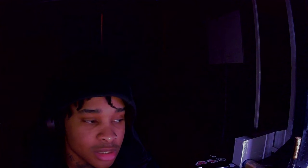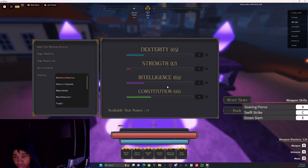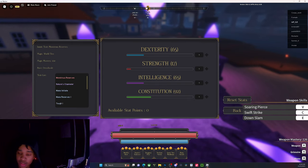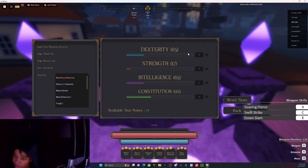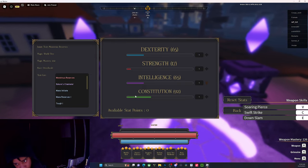With the mage stats you go more intelligence. Let's bring up the stats and talk about it — it won't take very long, it's gonna be a short video. This right here is a hybrid build. A hybrid build has dexterity, intelligence, and constitution.